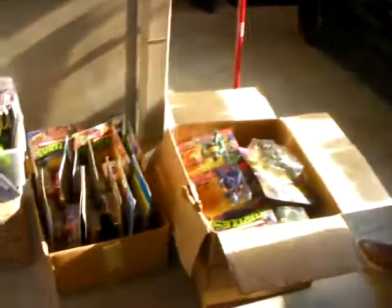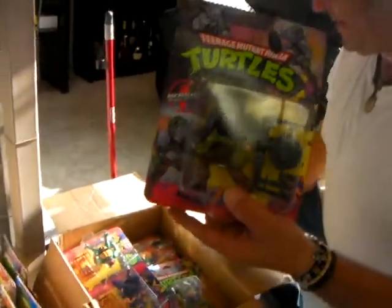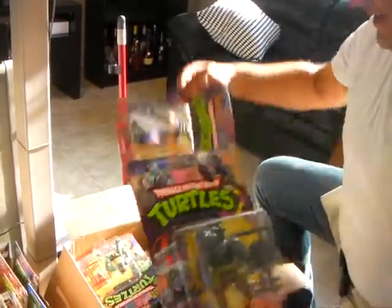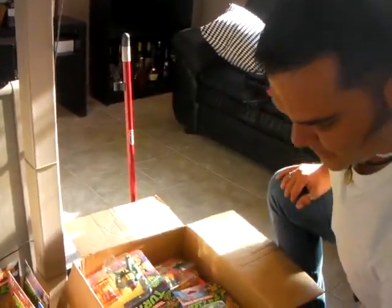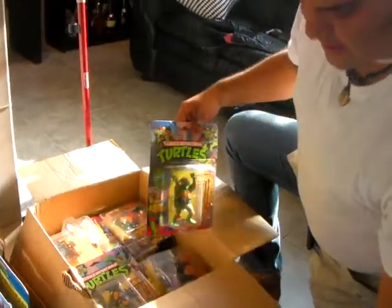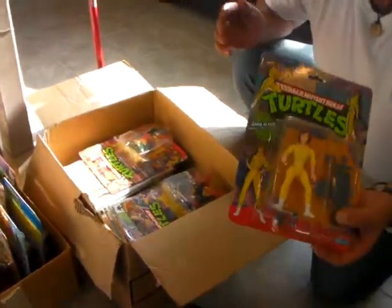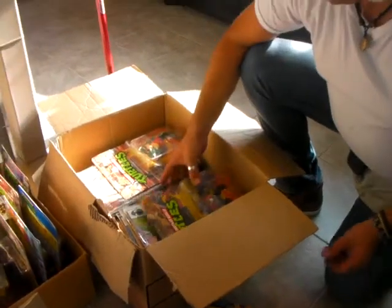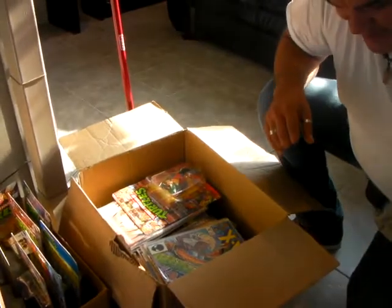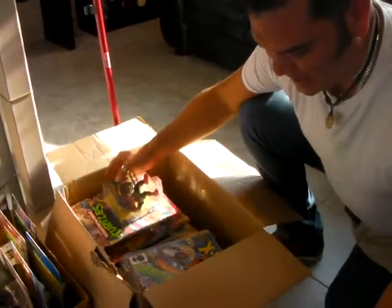Now we'll bring in the great Mogus collection. The Mogus collection is right here and it's going to be offered to the general public. We have Rock Steady — MIP, Mint in Package. Shredder, the original, 50-back. We have Michelangelo — one of Michelangelo's great works here at Toy Rat. Raphael — one of Raphael's great works here at Toy Rat. Leonardo. April O'Neil. Bebop — I was told his name was Bebop. Leatherhead. All mint, mint in package. We sell turtles.